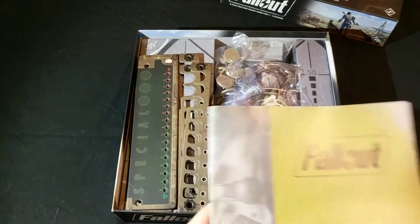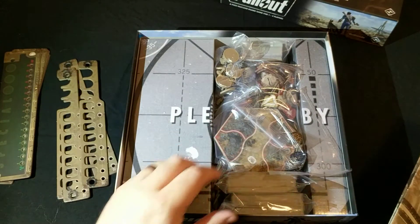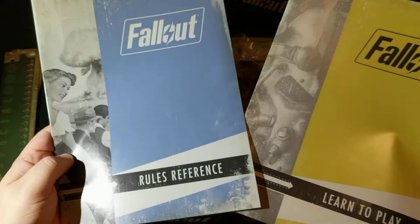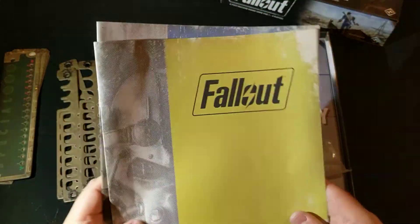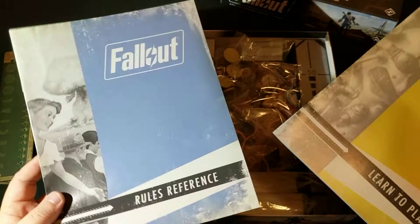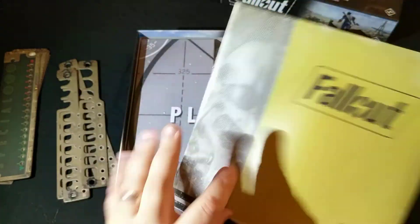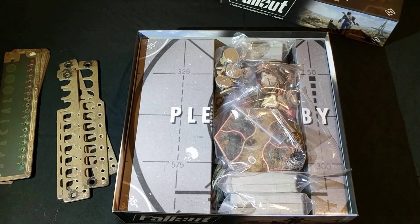The first thing you notice with Fantasy Flight is that, as usual, you've got their bonkers insert that takes up a lot of space and makes it quite difficult to get the components back in once you've unboxed it all. You've got your two rulebooks — the Learn to Play and the Rules Reference. The Learn to Play contains the basic rules to get you started, while the Rules Reference contains all of the rules in an easy-to-look-up alphabetical index. It's lots of lovely pictures, very thematic, and very well written and laid out.